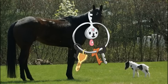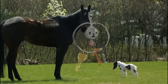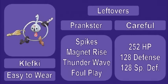Klefki is next at 0.2 meters tall. And it plans to use that prankster ability to the fullest. Holding a leftovers, Klefki will lead off with some spikes, thunder wave, magnet rise, and foul play.